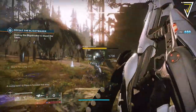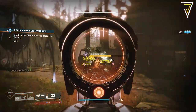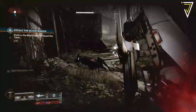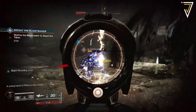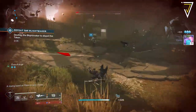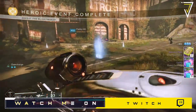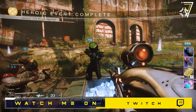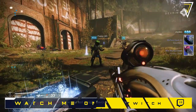If you're looking for a more consistent way which guarantees you an amount of spectral pages for each and every run alongside the candy, then Wrathborn Hunts is certainly the most consistent method. It really depends on what content you have available and ultimately whether you put yourself through hours of Wrathborn Hunts or just hang out with some friends in the European Dead Zone. Both offer great sources of spectral pages and can be completed in roughly the same amount of time.